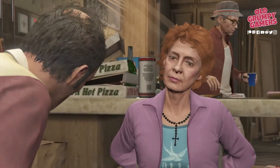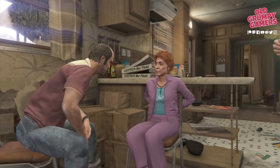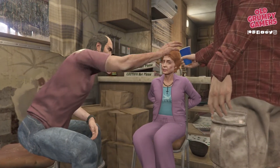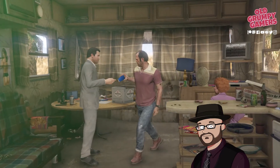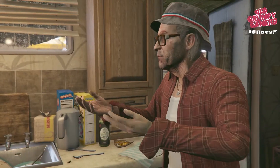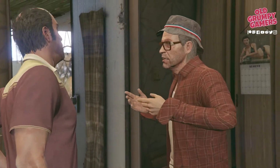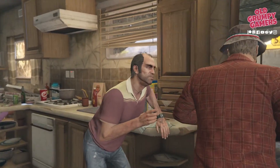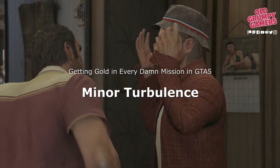In this video we're going through how to get gold in the GTA 5 mission Minor Turbulence, where Trevor will drive a plane into a plane. Welcome back, my name's Dan and I'm an old grumpy gamer. Grand Theft Auto is a truly massive game — between GTA 5 and the constant updates from Rockstar for GTA Online, there's no shortage of new content and interesting things to do. Join me in our continuing series getting gold in every damn mission in GTA 5.